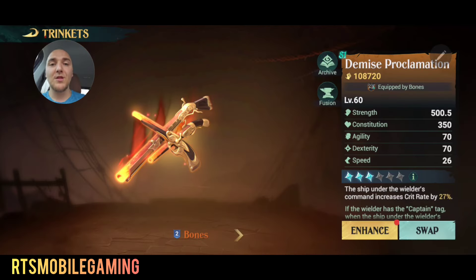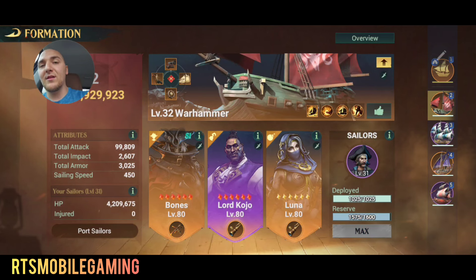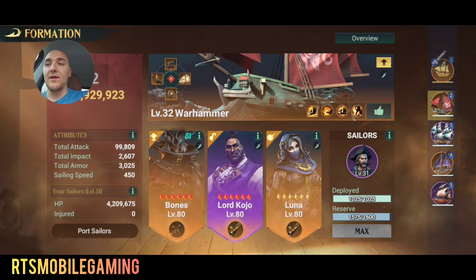Then we talk about Bones' trinket. This thing is really amazing. It provides critical strike chance and also provides rage. When you kill an enemy with a Cutthroat ship, it gives you 200 rage back to your ship and will also give you bonus Cutthroat damage for 5 seconds after that. This trinket really makes the build significantly stronger. If you're trying to run this build in Season 1, you can — it'll still do damage, but having that Bones' trinket is really bringing it to the next level.